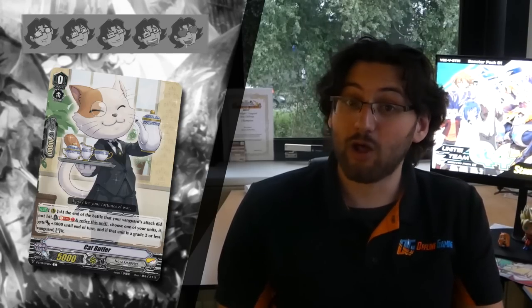First of the normal cards, we have Cat Butler — a card familiar to anyone who played Nova Grappler during the infamous Legion era. The skill is basically the same: it can restand at grade 2 and gives a lot of potential for early pressure. Currently, a trigger will stop Nova Grappler in their tracks, so you want to push for a lot of damage early on, and this card helps when your opponent guards your first attacks. Because we don't have Legion, its power is limited to grade 2, but I give it 3 stars because it helps with what Nova Grappler struggles against.